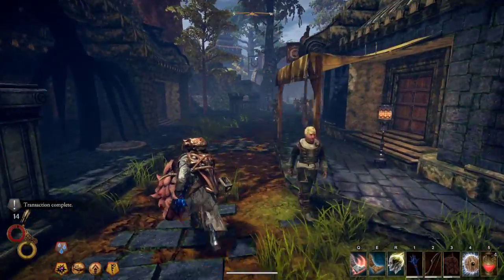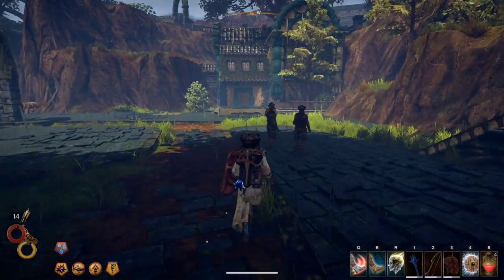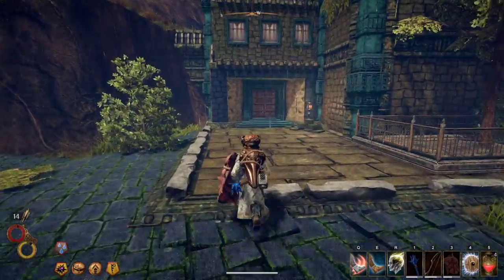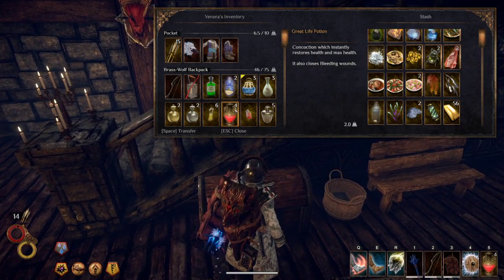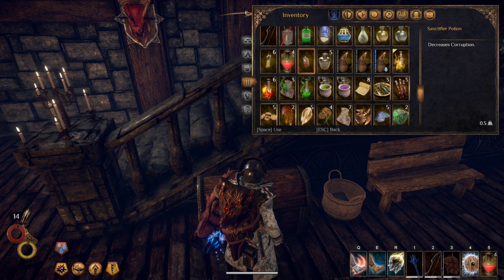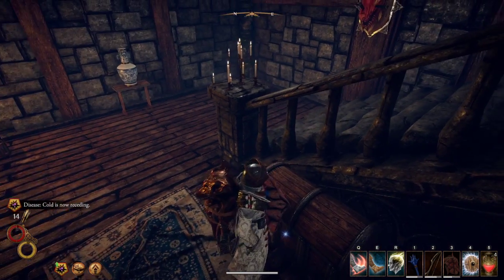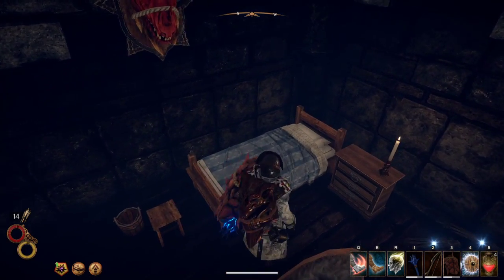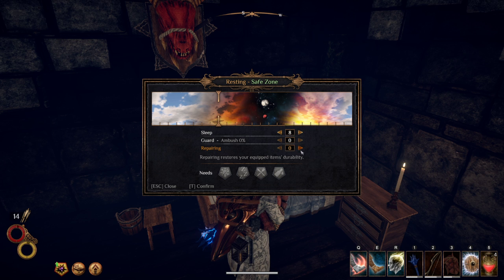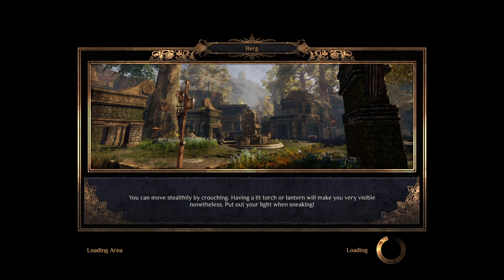There's a reason I'm being so cautious and preparatory, because we're going to a very dangerous place today. Pop the Sanctifier Potion, drink the Soothing Tea, go sleep for a bit. I think it's the routines that are cozy about this game.